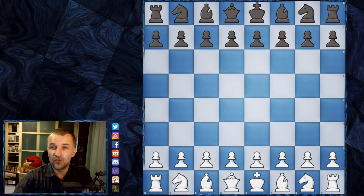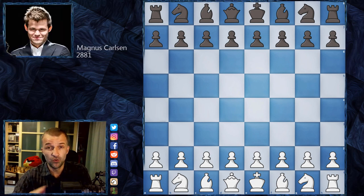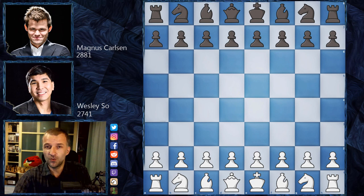Hello, Mordimer here, welcome to another game of the Skilling Open Grand Final. This is game number four. Game one showed Magnus Carlsen winning with beautiful technique to dismantle a fortress. Game two saw Wesley So push until Magnus blundered to equalize. Game three Magnus won confidently. In game four, Wesley So must win to equalize the match.